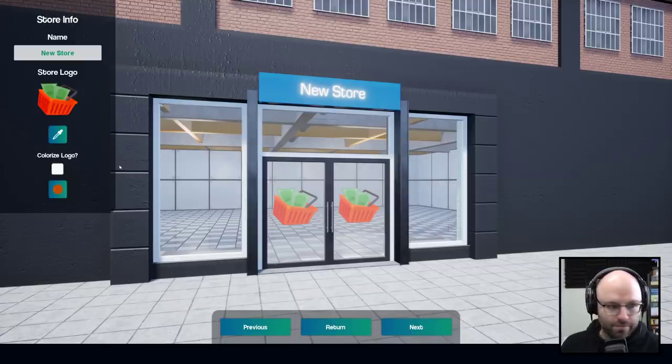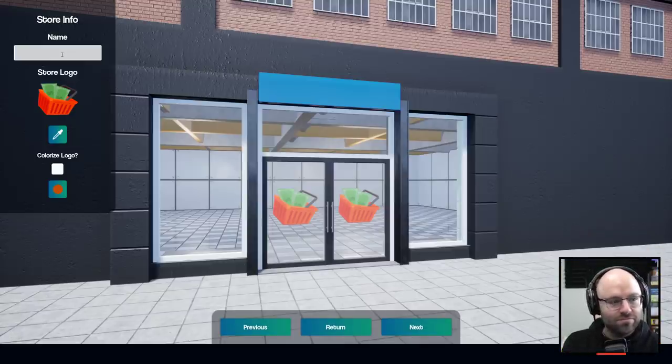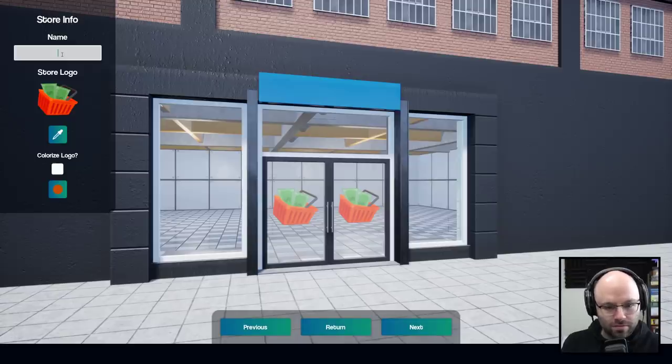What category? Selecting fewer categories can improve game performance. Well, we're selling foods and beverages, obviously. And cell phones.